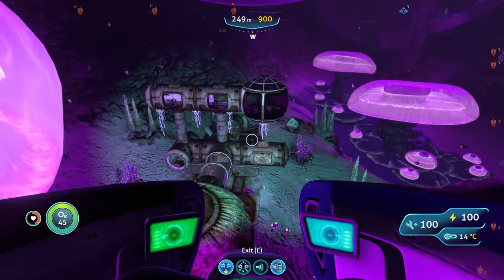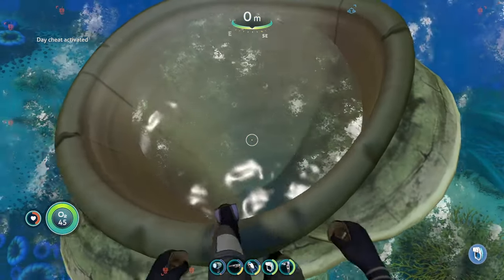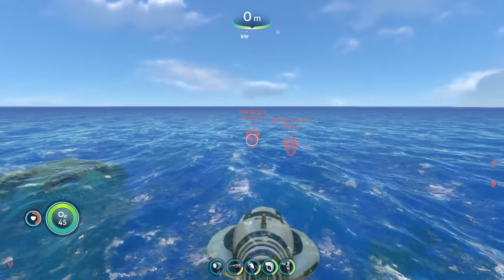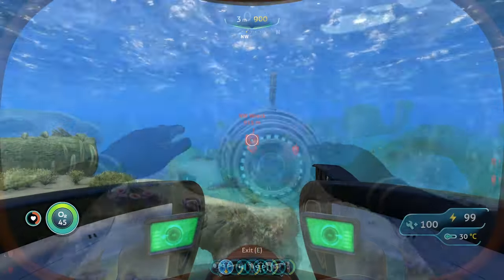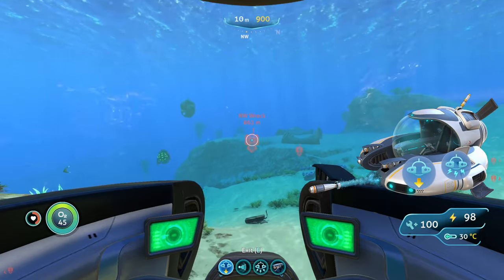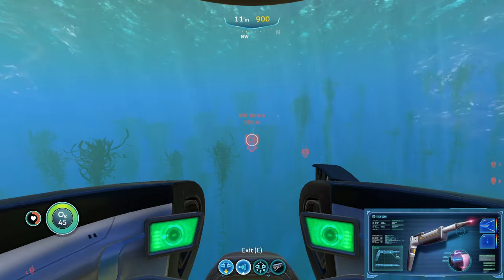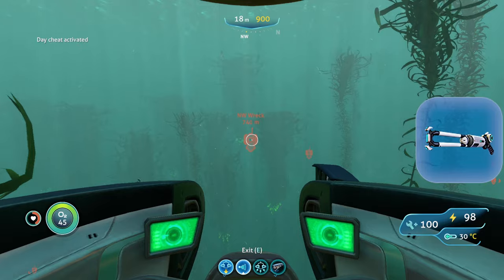To reach the next location, start from the giant gold tube out of the water and head about one notch to the right of northwest until you reach a large wreck in the northwestern mushroom forest. All you're going to want to bring is your Seamoth with a Mark 1 depth module and perimeter defense. You're also going to want to bring a laser cutter to fully access the wreck, and optionally a stasis rifle for extra safety.